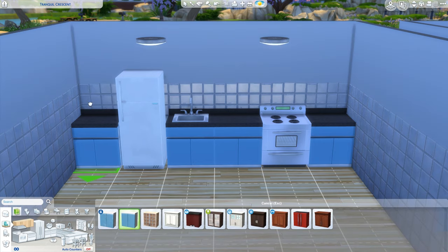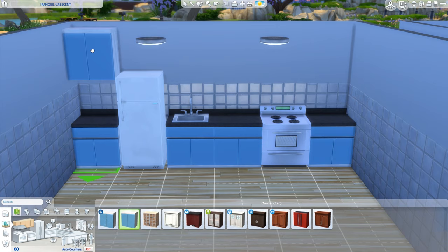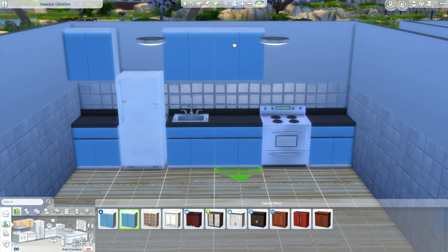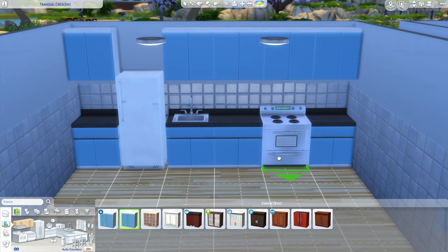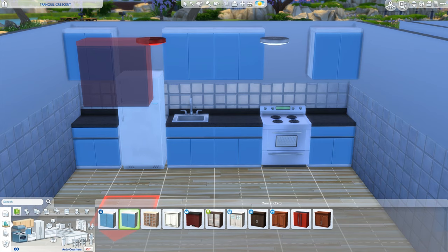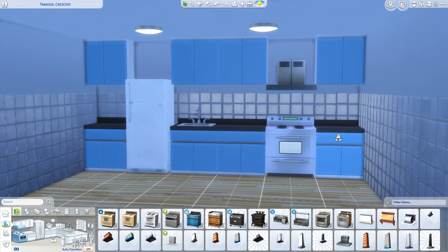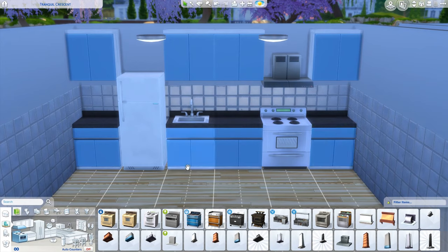I would add some cabinets. Now I'm going to take the move objects cheat off to show you that you can't just place them anywhere freely — you need to do it like this. And I would probably pull one there too. I could put one above the stove, but I'd prefer to pull a stove hood instead. So let's put a stove hood there — wow, okay, no wonder I always fix it with move objects.